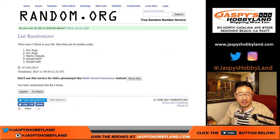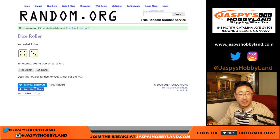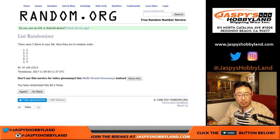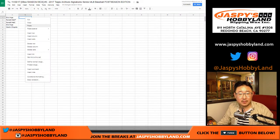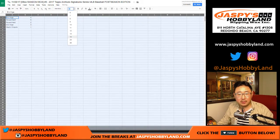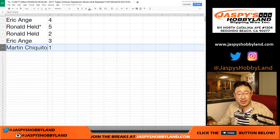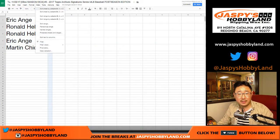One, two, three, four, five, six, seven - the final time. After seven times, let's match you up with the box. Box one, two, three, four, five, six, and seven. All right, here we go. Eric, you have box four. Ronald with five and two. Eric with three. Martin with one. We'll do these in numerical order.